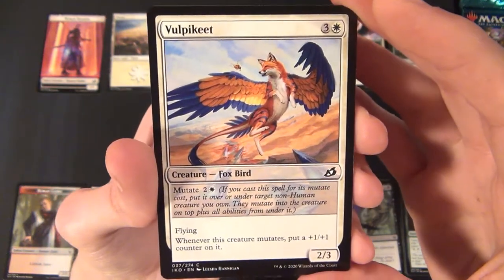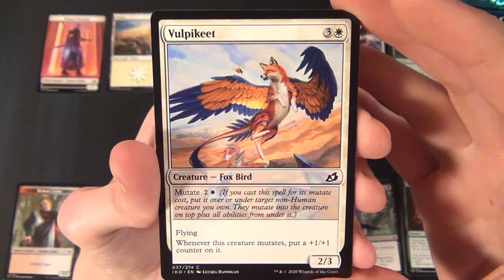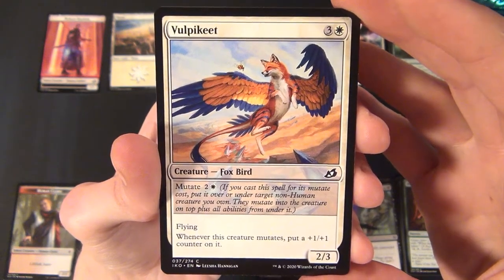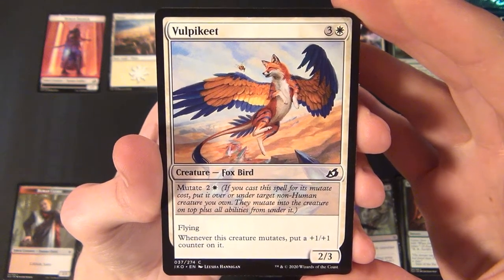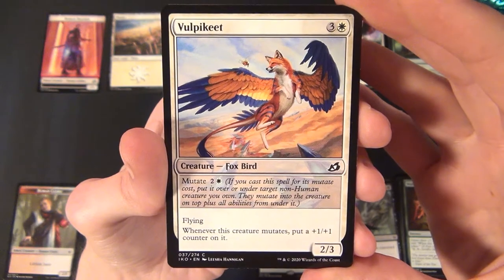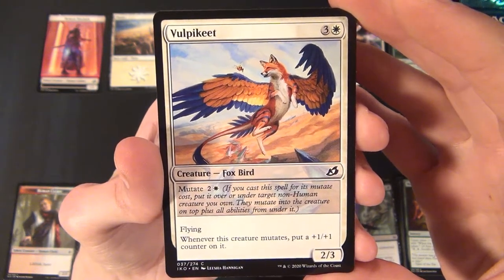Then we have a white common creature — the Fox Bird, the Vulpikeet. It's a 2/3 that costs three and a white to cast, has mutate for two and a white, and has flying. Whenever this creature mutates, put a plus one plus one counter on it.